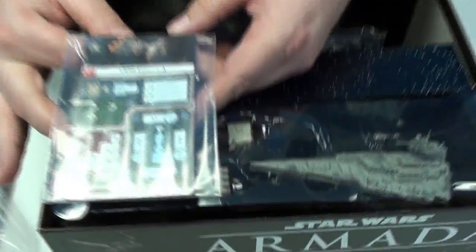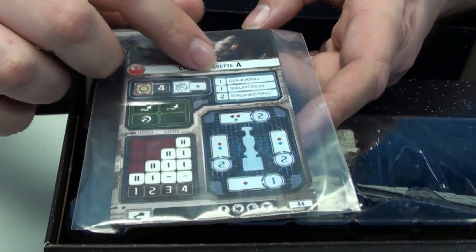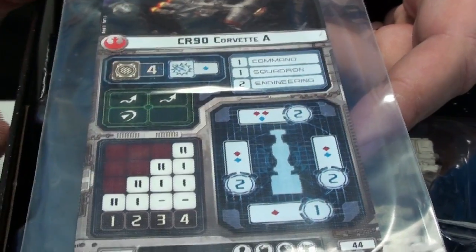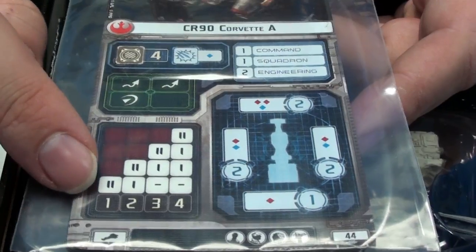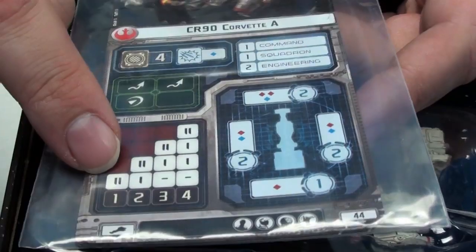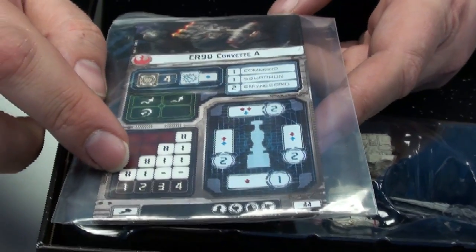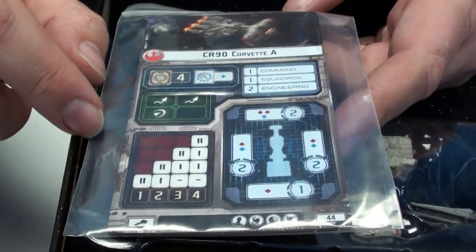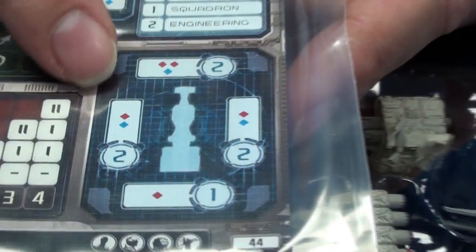Here are the large capital ship cards. We've got hull points, fighter defense dice, and stats for command, squadron, and engineering, plus various actions they can take. When you move a certain speed, you don't simply move that speed — you get to move that many segments on the marker and make a number of clicks along the radius. So even at speed one, a ship has an incredible amount of agility in maneuvering. And of course, we've got shield values on all four directions as well as the dice they can roll.